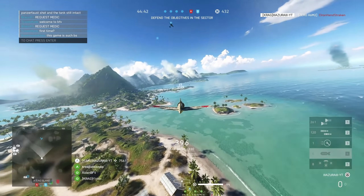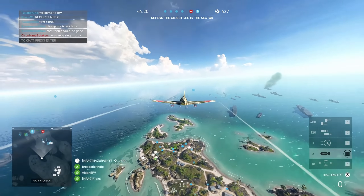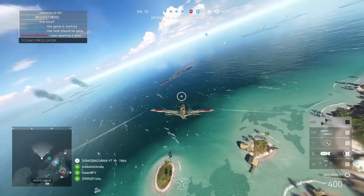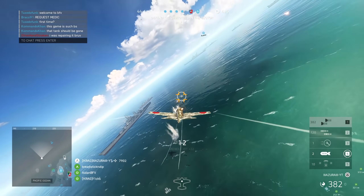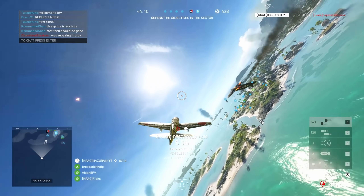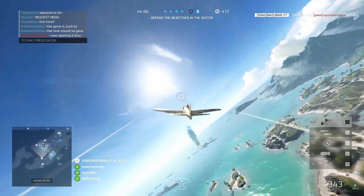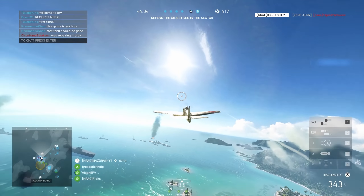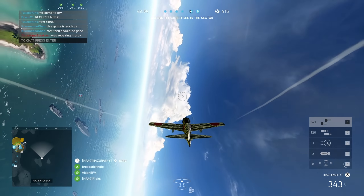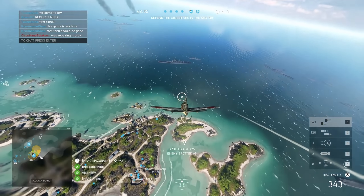This brings me to the next issue, which is a problem with having too much freedom — the entire vehicle balance goes down the drain. This is especially true for modes with only 1 or 2 vehicles available. Many times I have seen players spawn in an AA tank on a map without planes, which is fine, but not when an enemy team has an actual tank. It becomes incredibly frustrating to be on a team with the AA tank because your own tanker is ineffective and gets taken out by the enemy tank.